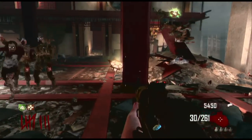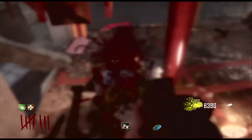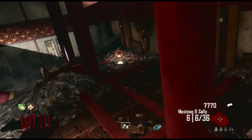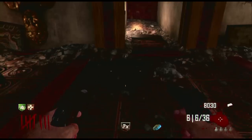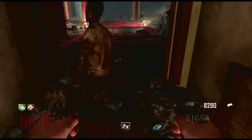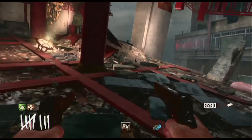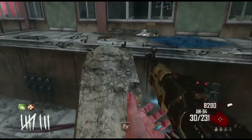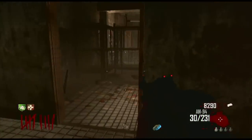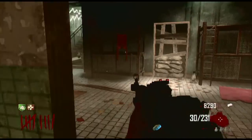If you see a drop, get it — don't risk your life for it if you think you're going to go down, but get it if you think you can. You want to go for headshots. With the AN94, it's about four shots to kill a zombie on round 8. It'll feel a lot easier if you get them in the head, because that's like 40 points and another 60 because they're dead — but if you get them in the head you get like 140 points in total, because it's 100 points for getting them in the head.